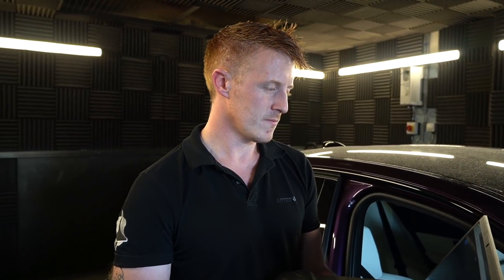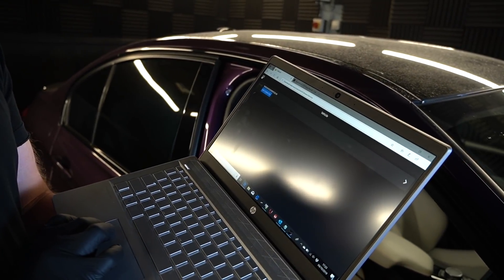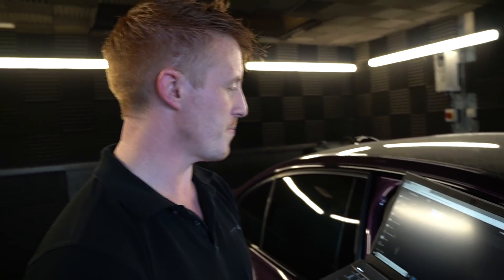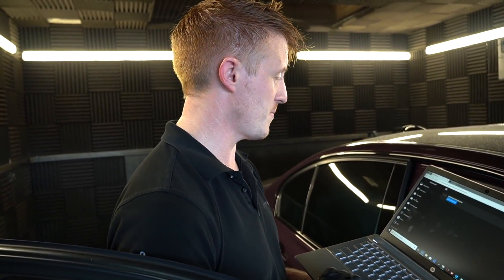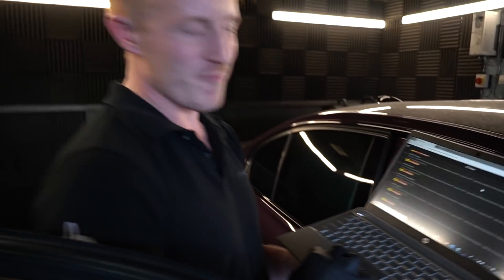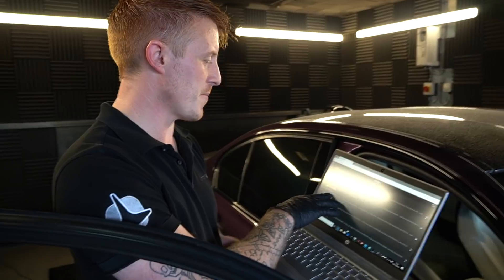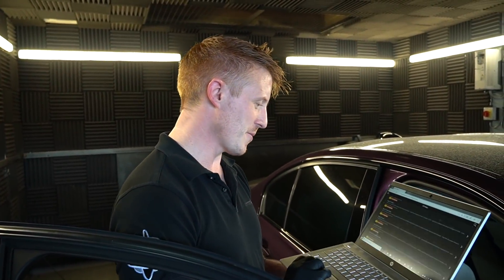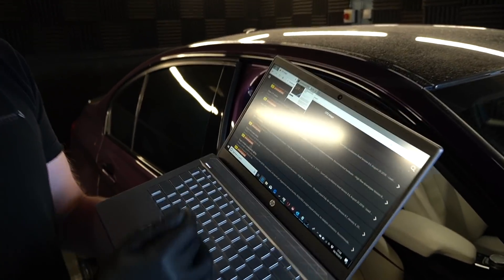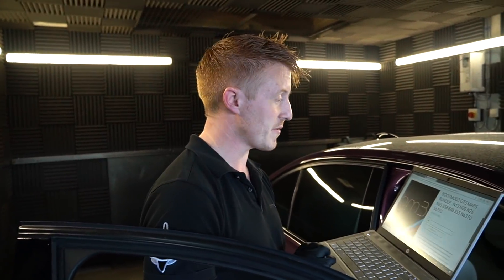BootMod is made by Pro Tuning Freaks. We've just registered the chassis number - when you buy a license you get one off-the-shelf map for free, so pick wisely. All the off-shelf maps available for your car are shown, and for Jamie's car it'll be the Stage 2 93 octane, which is 98 UK octane. They're doing an aggressive overrun version too, which is probably the one you want. You can also buy a map bundle online to get access to all of them and swap between them.